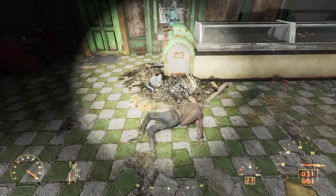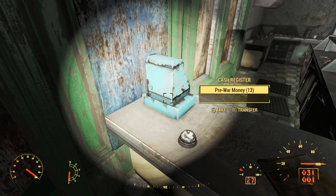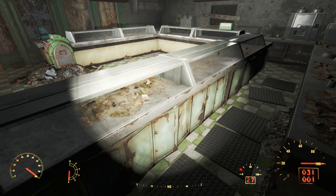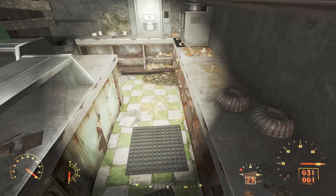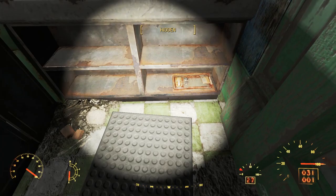We see a few skeletons lying face down on the customer side, and the bell by the cash register still works. We can loot some caps and pre-war money from the cash register, and we see a few sweet rolls still sitting out. Rounding the bakery counter, we see a skeleton lying on the ground with two sweet rolls by its hands. We can go behind the counter to the employee section — we don't really find anything here, just broken dishware, cutlery, and more sweet rolls. We do find another skeleton on the ground.